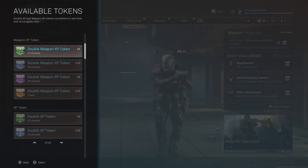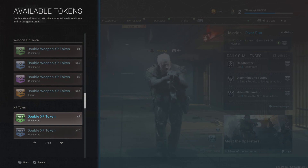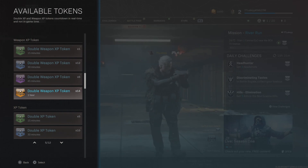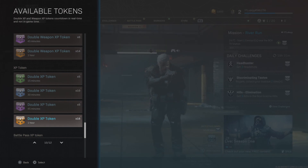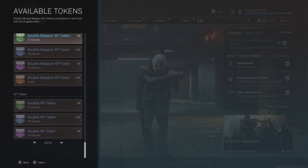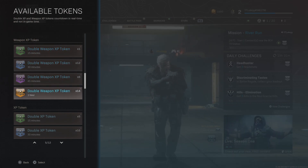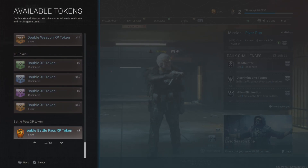Clicking the left stick will bring up all of your Modern Warfare double XP tokens. As you can see I have a lot more XP tokens on here than I do on Cold War — I have 14 hours of double weapon XP tokens, 16 one-hour double XP tokens, and a bunch of other ones as well. In total I've probably got like 20-plus hours of double XP and maybe 30-plus hours of double weapon XP.